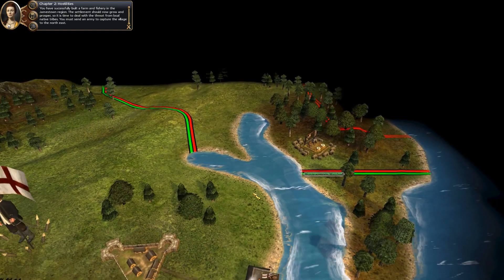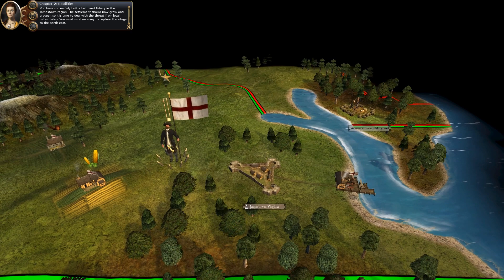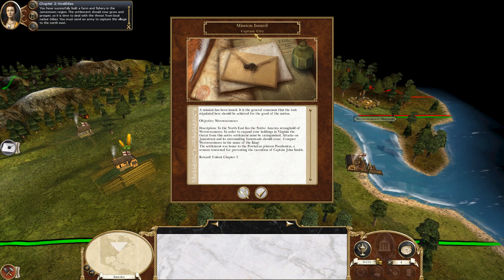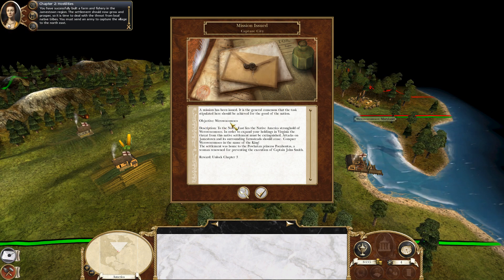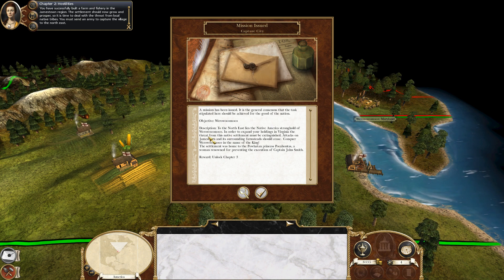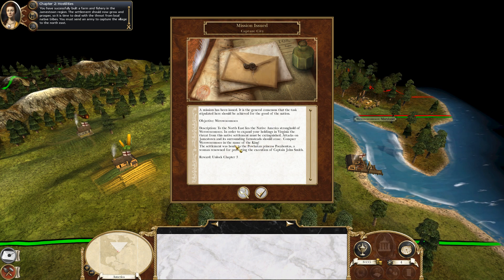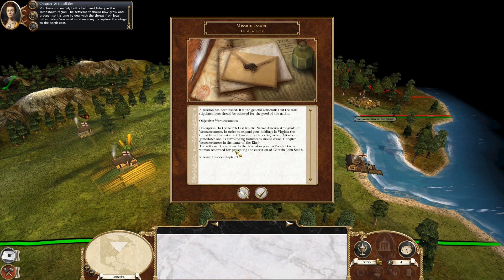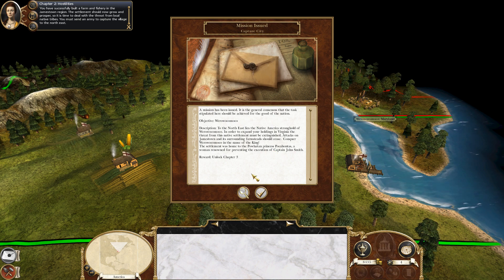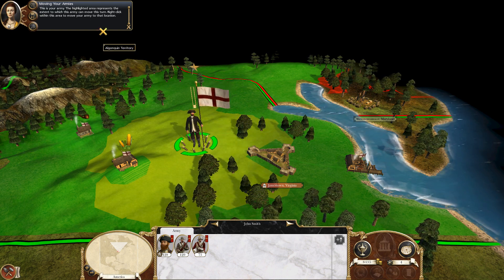Our next compulsory mission is to capture the village of Weriwakamoko, deep into unknown territory to the northeast. To the northeast lies the Native American stronghold of Weriwakamoko. In order to expand your holdings in Virginia, the threat from this native settlement must be extinguished. Attacks on Jamestown and surrounding farmland should cease — conquer Weriwakamoko in the name of the king. The settlement was home to the Powhatan Princess Pocahontas, a woman renowned for preventing the execution of Captain John Smith. By doing this I'll unlock Chapter 3. Now I can see how far I can move John Smith and his army.